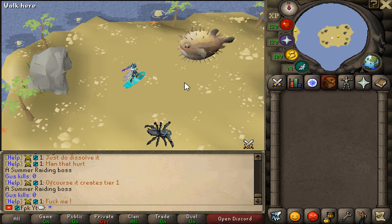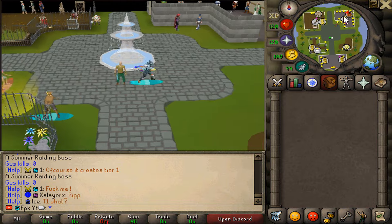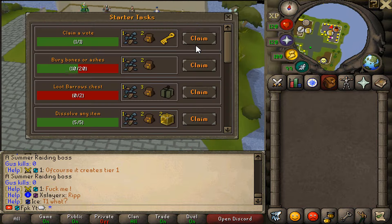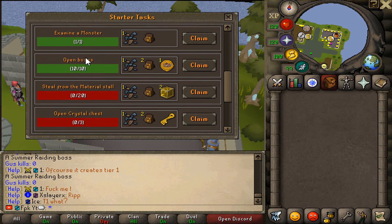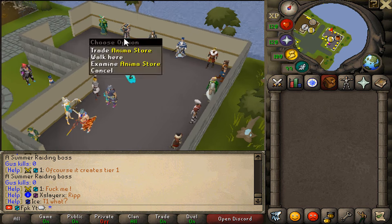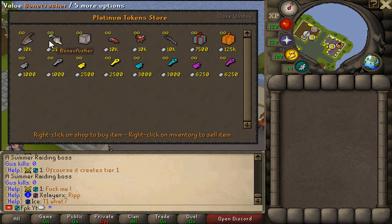That right now is a very good money maker for new players. Definitely get yourself a Bone Crusher as well as a Drop Accumulator ASAP from the Platinum Store right here at home. Also start doing Golongol and Starter tasks for some early game armor — these tasks are fairly easy to complete and you should definitely do that to get yourself nice early game armor. Visit the Platinum Token Store and get yourself the Drop Accumulator and the Bone Crusher as well.